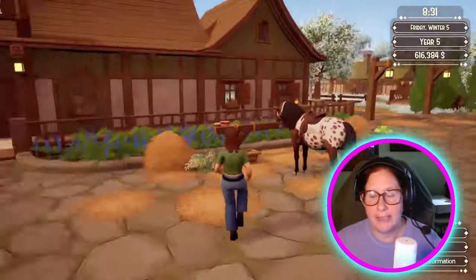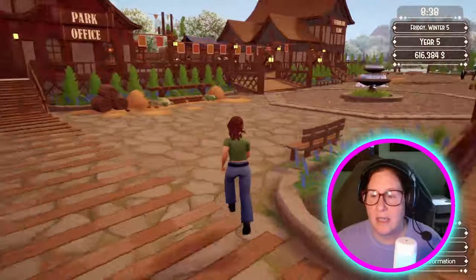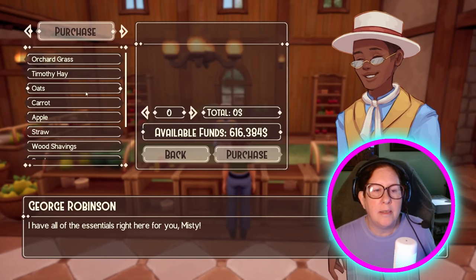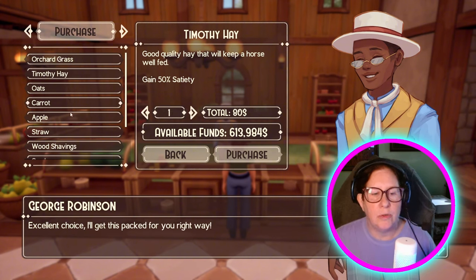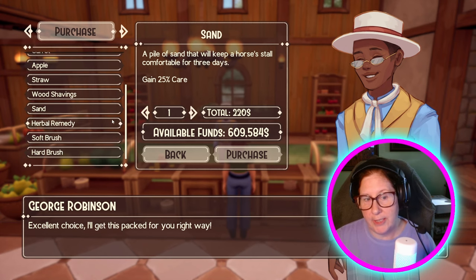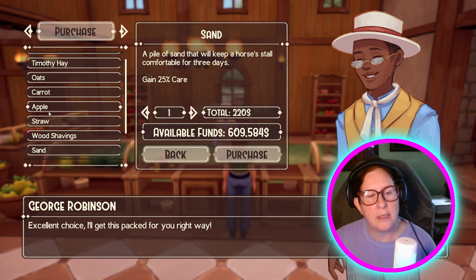I know you were right there, George. I want to get some more Timothy Hay. I don't need to get oats, but I would like to get some more sand. We hit 600,000. So in case you wondered, this is where you get the herbal remedy — herbal remedy sells at George. You can also buy apples here. You've always been able to buy apples.